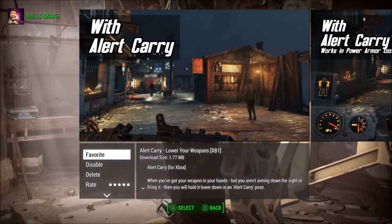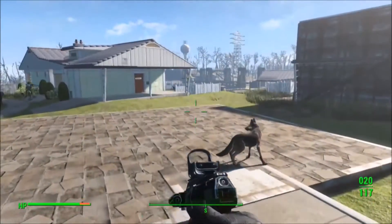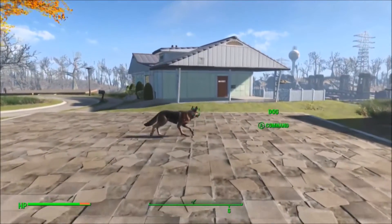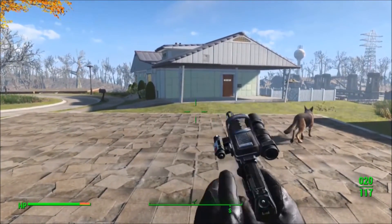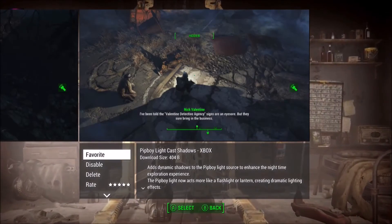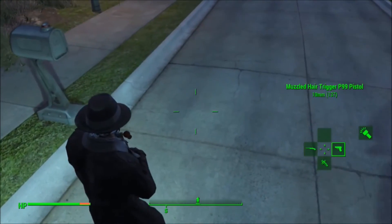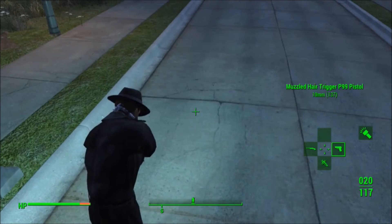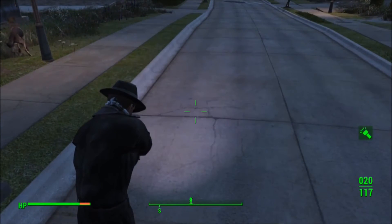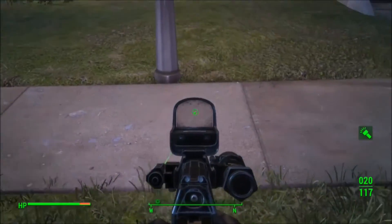The last mods I'll show you today are some immersion mods. First and foremost, we have the Alert Carry mod — lower your gun at all times and practice that gun safety. You seem to always have a gun pointing at someone unless you put it away, but now you hold it down. It's simple but lovable. Next, we have the Pip-Boy Light Shadows mod. It causes shadows with the Pip-Boy light, so you feel more immersed. It's simple but amazing, and it even carries over to the Walther P99 flashlight — that shows real dedication. If you want some shadows, this is the mod for you.